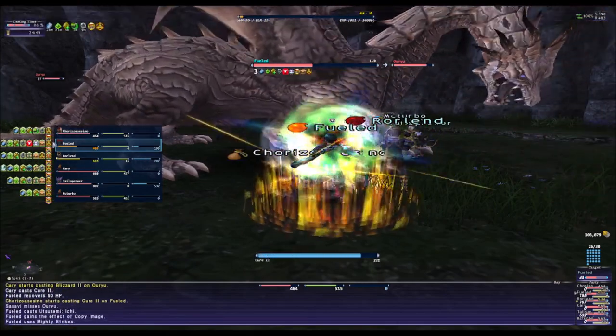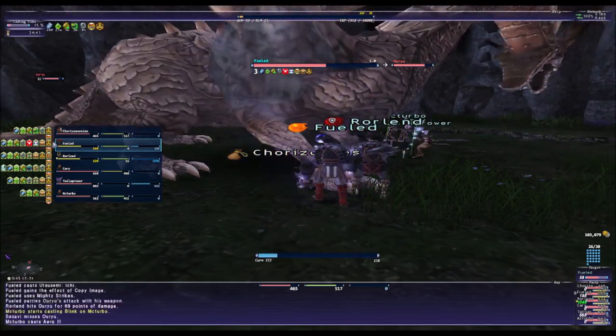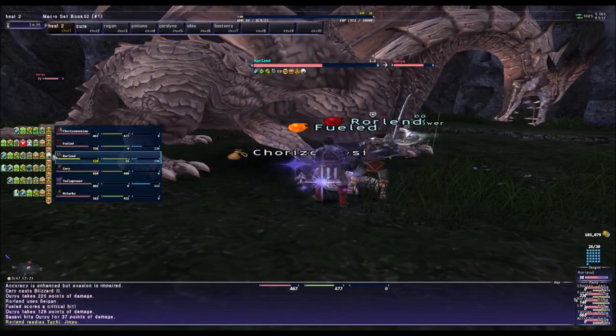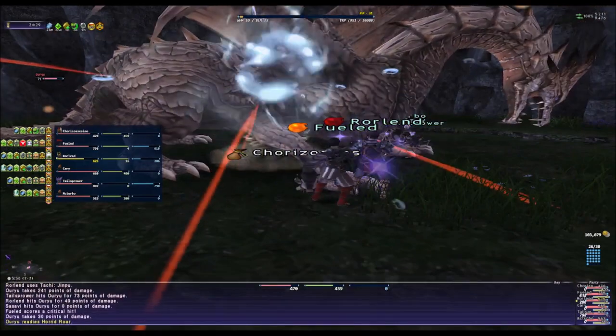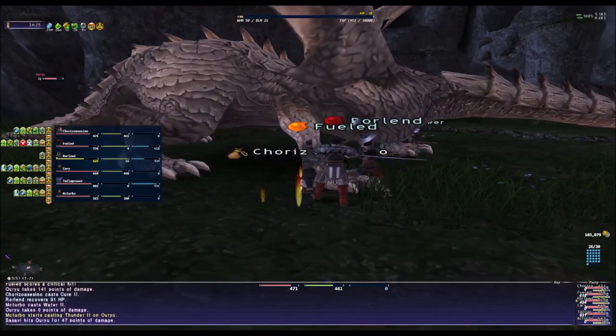You can see he is using his two-hour ability. I'm taking some damage so I need to keep myself alive too, because even if he dies we can still kill the dragon. Keep up the big cures and big damage — as a White Mage you have to do big heals.